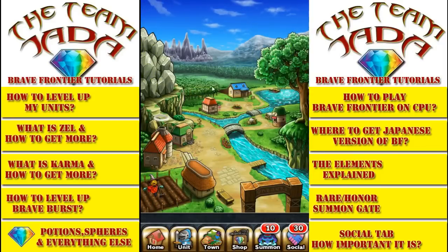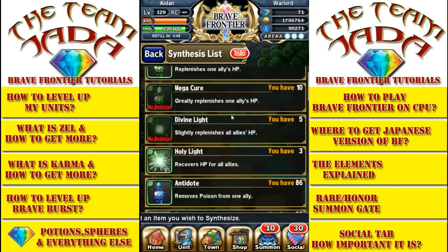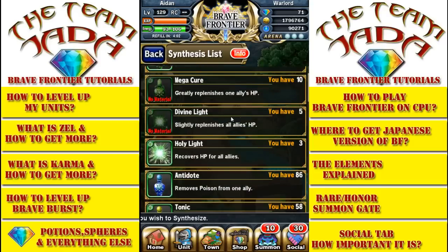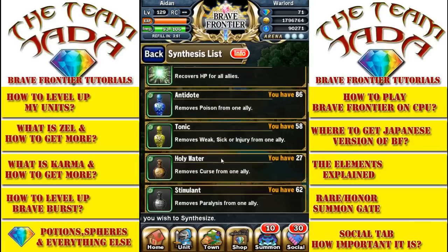A lot of them are obvious based on the description of the potion. You have your cure which slightly replenishes hit points, high cure does more healing, mega does more healing than high cure, divine light does an AOE heal to your whole entire group, and holy light greatly recovers all hit points for all of your team. Antidote removes poison if you're going up against poison enemies.